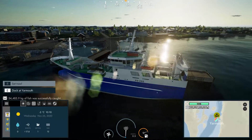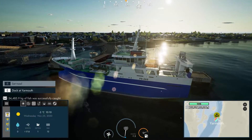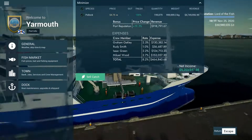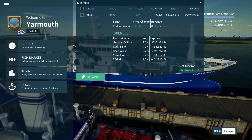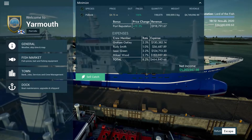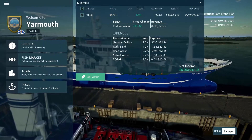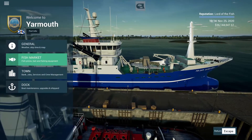We are back in the Lunar Bough. It is the 25th of November. We have a full boatload so we're gonna sell that here. This is 5.2 million dollars. We have 30 million, so just enough for the snow crab boat. We get a port reputation bonus of 918,000. We have 464,000 here for our crew.